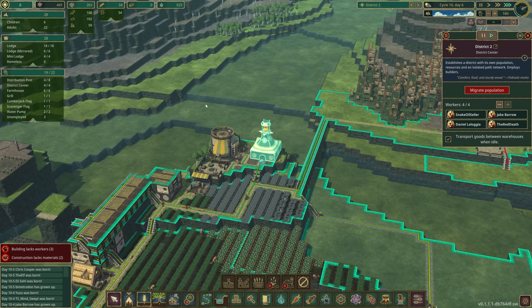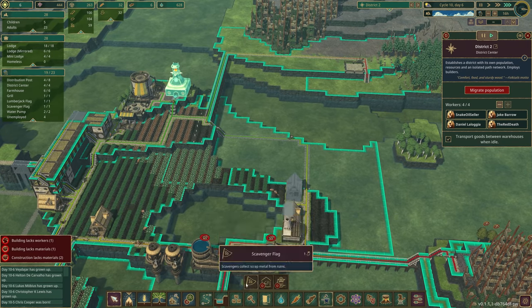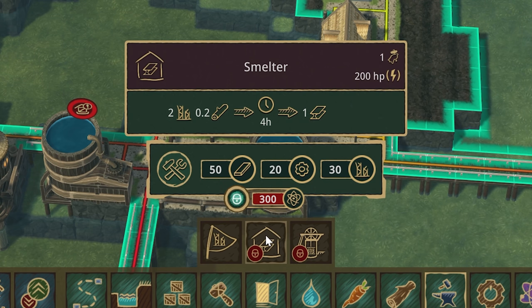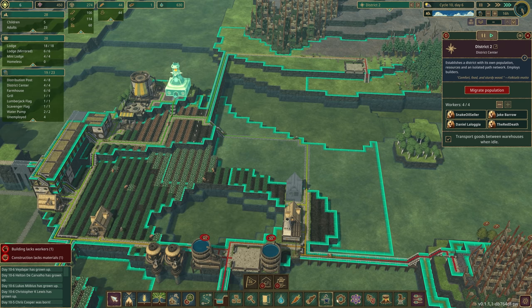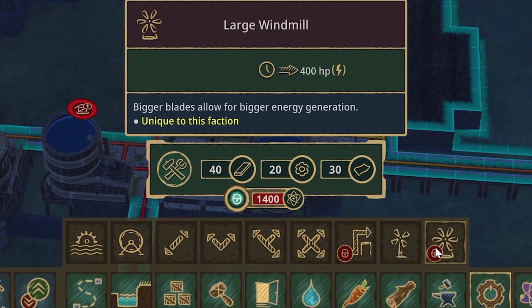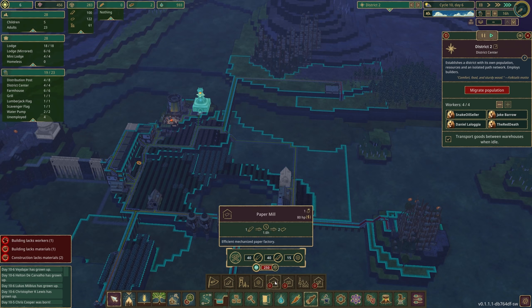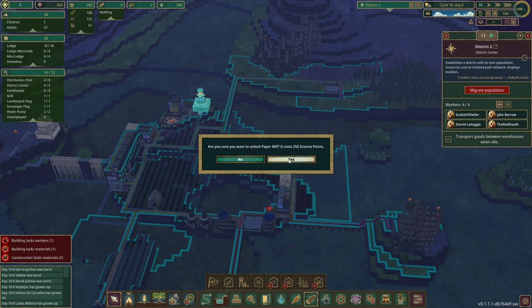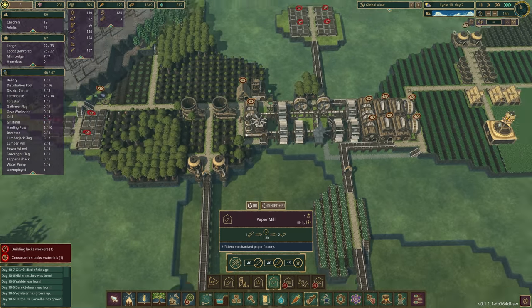We've got plenty of potatoes and plenty of farmers working these little fields. We have a sustainable source of wood, but what we're missing in district two is any processing capacity — we're relying 100% on the previous district and we also don't have the ability to do anything with our metal. For a smelter we'll need lumber, scrap metal, gears, planks, and power. A large windmill would be really helpful. We don't have enough science — it's all kind of a mess right now. But for paper, we could actually do this.